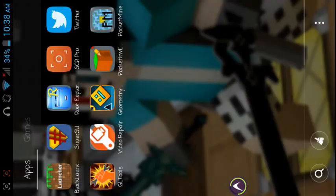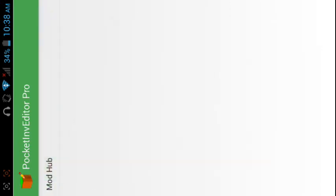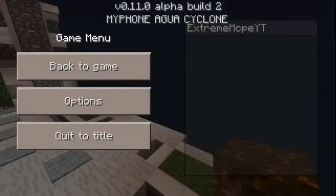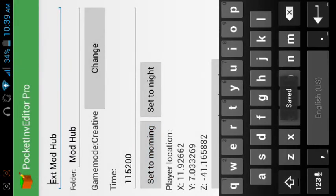Let's go to our pocket inventory editor and make it morning. Let's wait for it to load. I think I need to quit the world first. Okay, let's make it morning — and yeah, there it is.